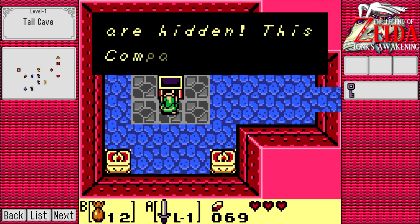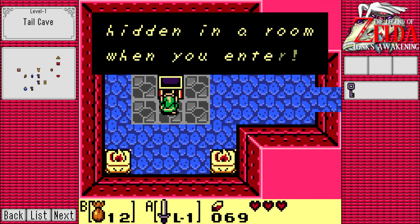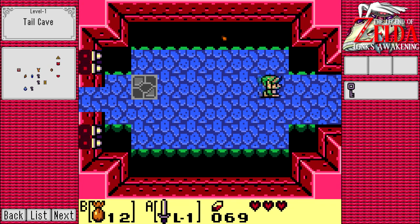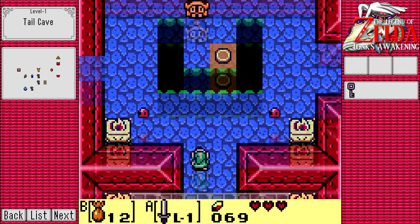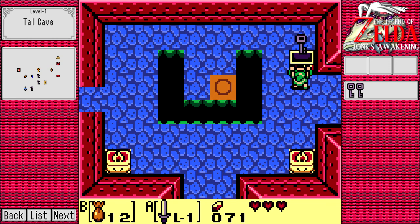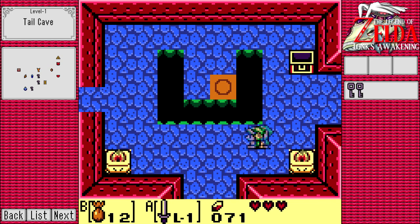I mentioned this complaint in the first episode - the items kind of go on for a while when they're telling you what they are, especially the compass. The compass tells you if there's treasure, and then they say it has a new feature - they added a feature where if you go into a room, it does a bleep bleep bleep if there's something going on. I refer to it as the puzzle noise, lovingly. But they have to tell you every time, like it's a new feature - even the eighth time you've gotten the damn thing.